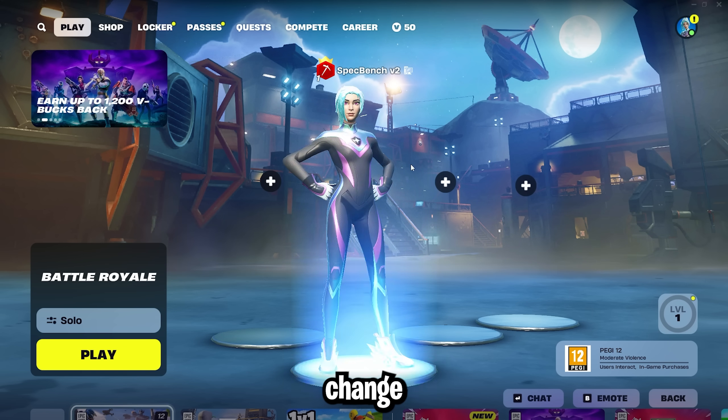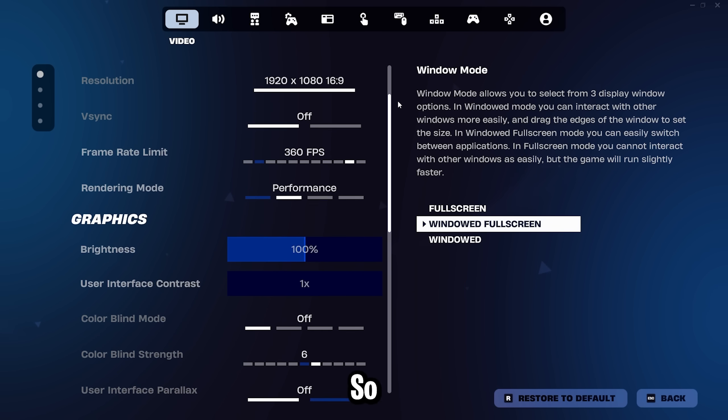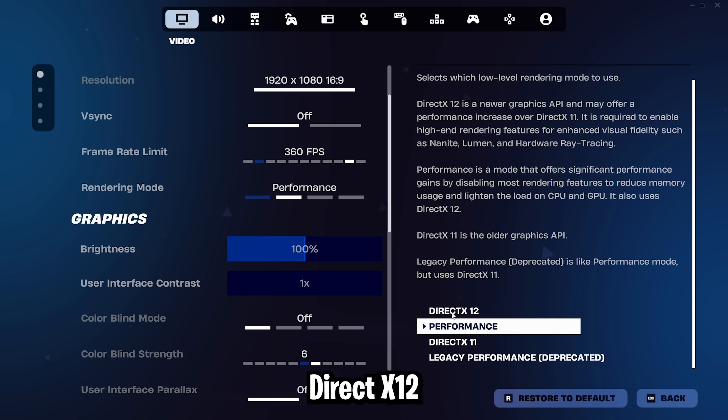That change is the new performance mode DX12 version. If we look at the rendering modes, we used to have DirectX 12, DirectX 11, and performance mode. The old performance mode is now called legacy performance, which uses DirectX 11 — that's the performance mode we all used to use. But now they've switched over to a different one, and the new performance tab says it offers significant performance gains by disabling most rendering features to reduce memory usage and lighten the load on CPU and GPU.